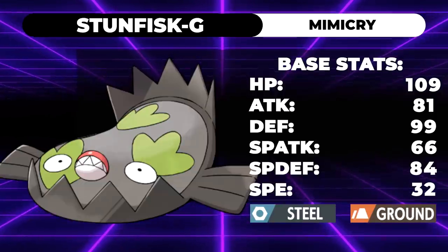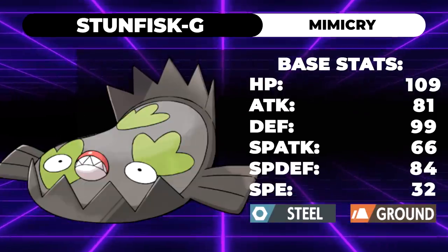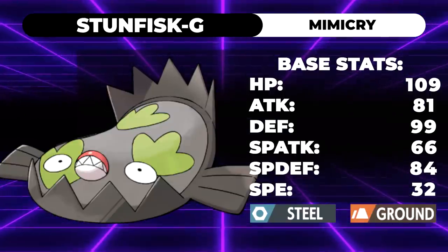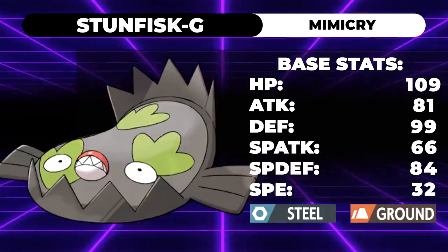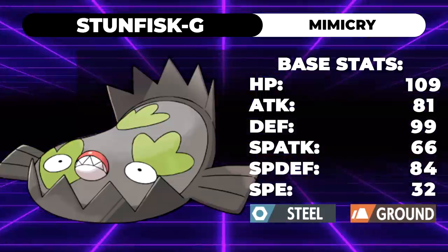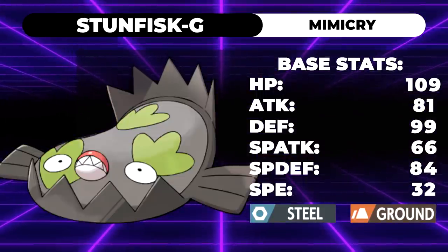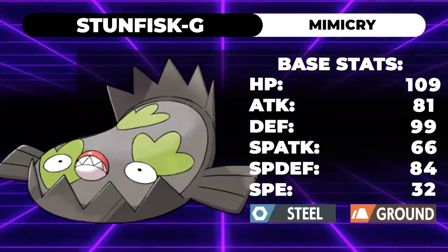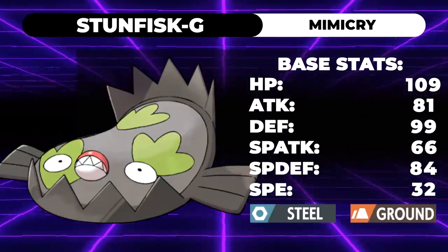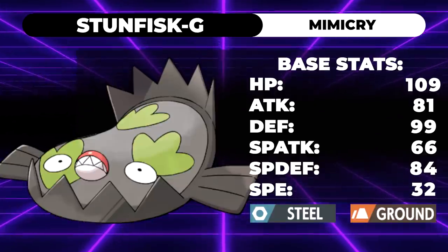Another Galarian Pokemon I want to talk about is Galarian Stunfisk. I was actually really hyped when I saw this Pokemon — one of my favorite designs in the Galar region. This thing's got 109 HP, 81 Attack, 99 Defense, 66 Special Attack, 84 Special Defense, and 32 Speed — it's almost like they put it in a random number generator. Essentially the stats are like a remix of regular Stunfisk stats, so I don't want to mess with the theme too much when buffing it.